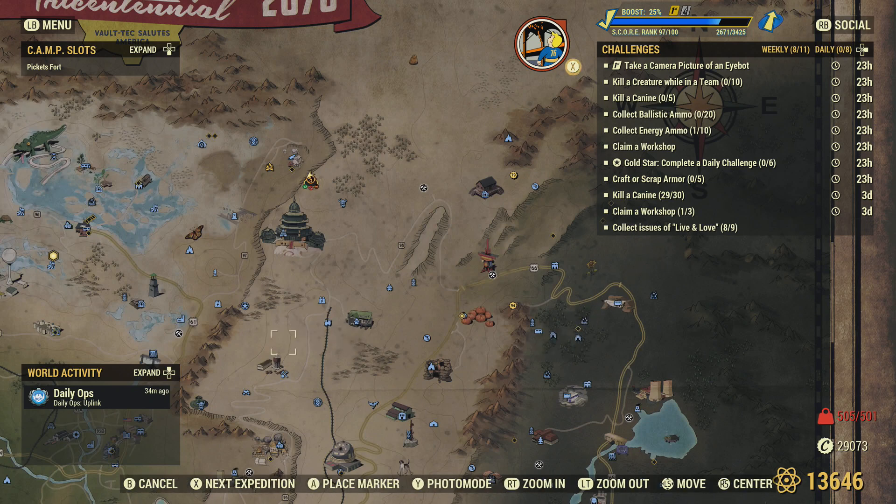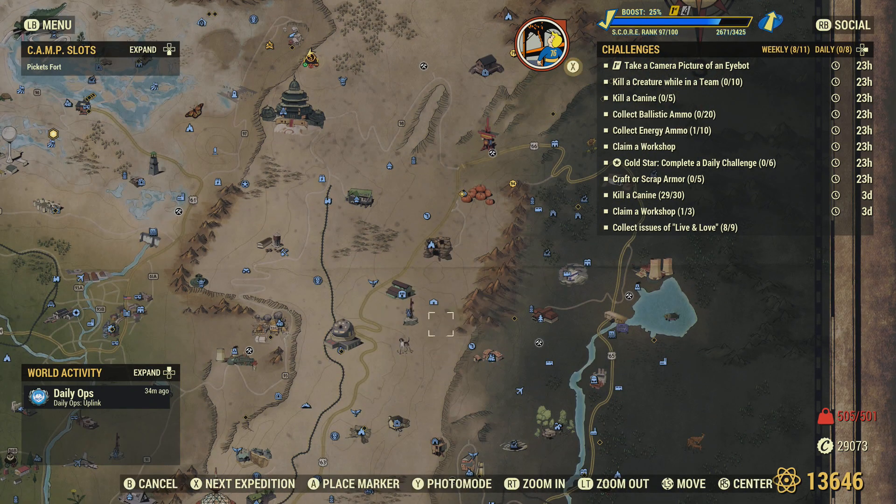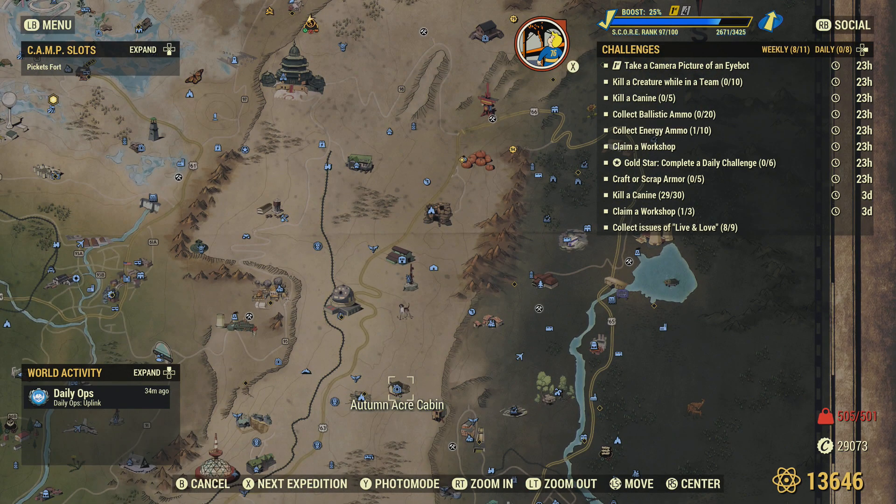The secondary place I think of is Autumn Acre Cabin. There's probably seven wolves over there, so all of them are going to count as K9s. You could even just server hop at this location and blow through those 30 quite easily.